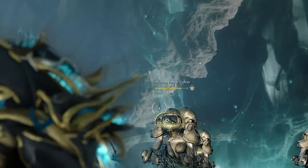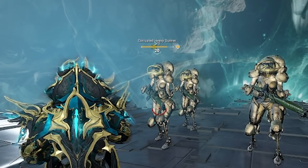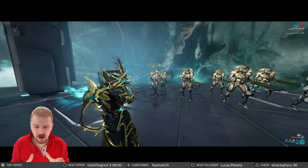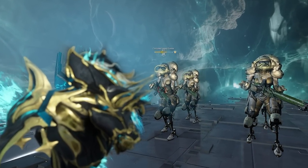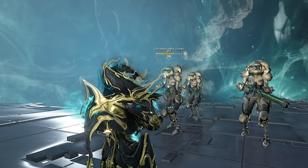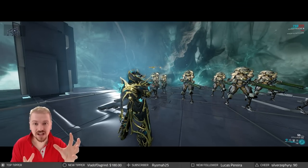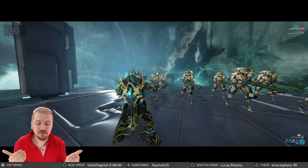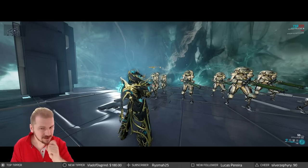As you can see, my target right now has three puncture procs. That means I'm getting 15% additional critical chance against it, as long as those puncture procs last — they have individual timers. So I no longer have just 23% critical chance. With three puncture procs I have 15 plus 23 — fantastic, 38%. Keep in mind that the additional critical chance from puncture procs is not affected by mods. This is a bonus additive after — it slaps on at the end of the whole calculation. Critical chance mods only apply to that base 23% of the weapon.